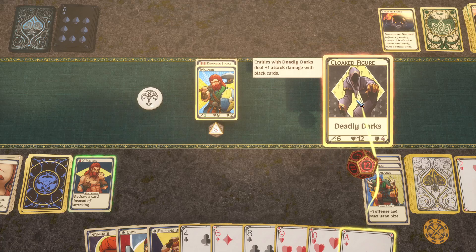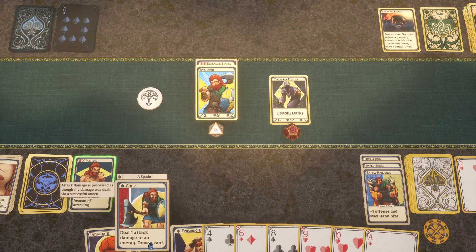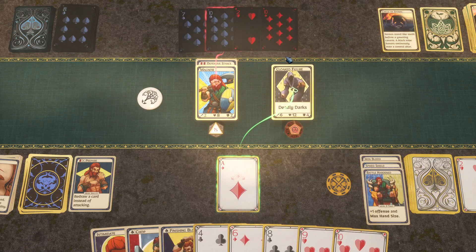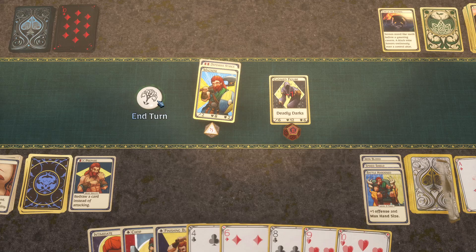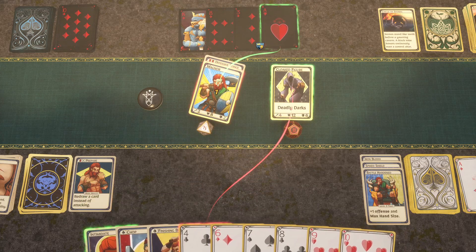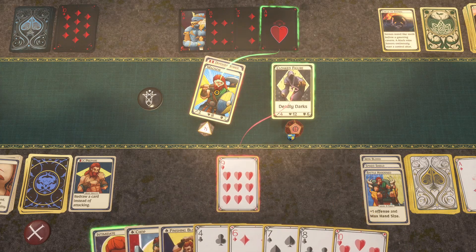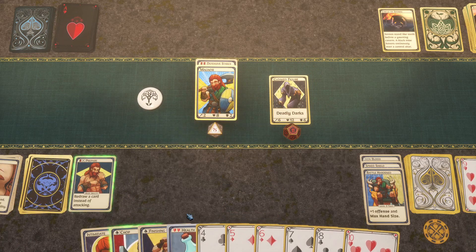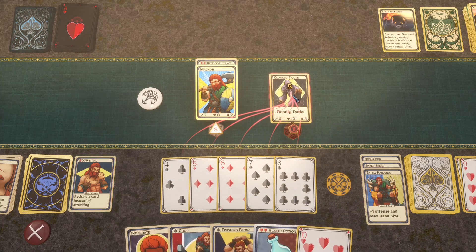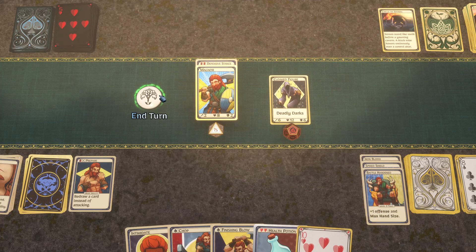This entity has 'Deadly Darks' — deal plus one attack damage with black cards. It also has a lot of health, which I don't love. I'll go in with the ace to get a chip in. They hit back with the ace. If I Intimidate I knock them to a king which I can't beat anyway, so I use a nine to neutralize the damage. Oh — we have a straight! Hit him with it — absolutely crush this fool. We end our turn.